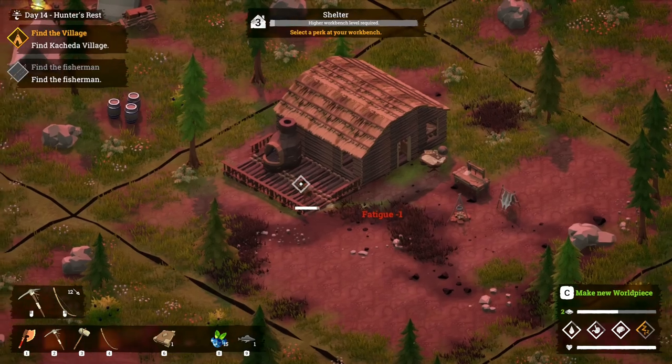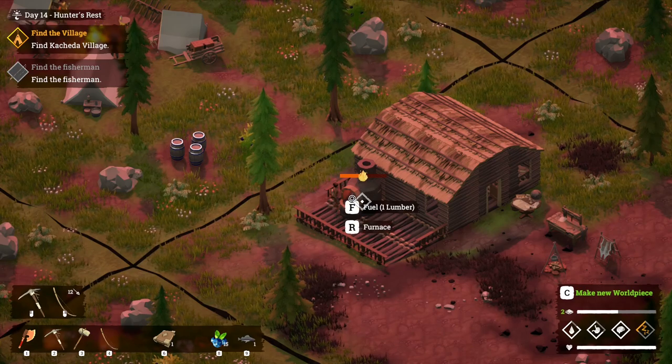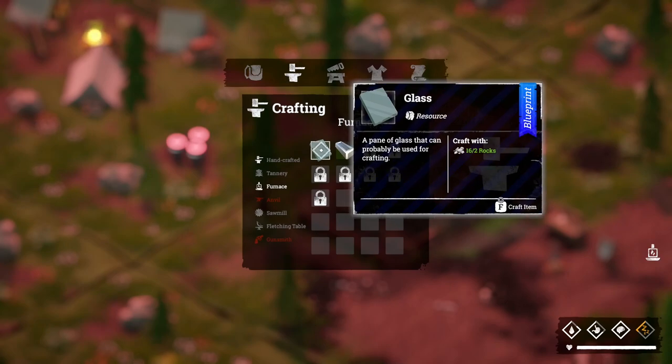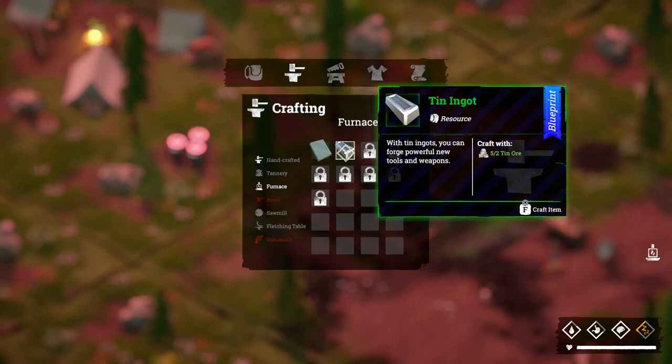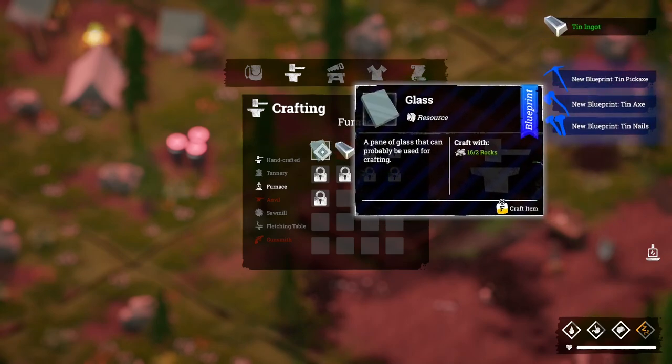Let's see if we can cook up some of this tin, because I'm pretty sure we need the ingots to make the anvil. So let's do that. We can make glass with rocks. Should we make some glass? Let's make some glass — why not?